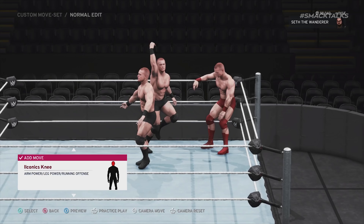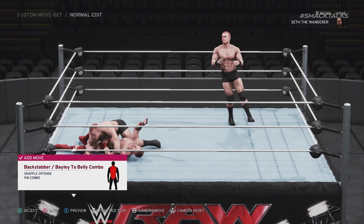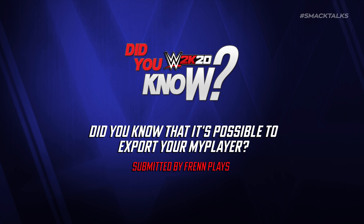Should you select this move and assign it as a regular move rather than a comeback, this will see the first part of the comeback play out in which you throw your opponent to the mat before then climbing the turnbuckle. At this point, rather than performing the next move in the sequence — which should have been the seated senton — the sequence will instead end, leaving you on top of the turnbuckle.